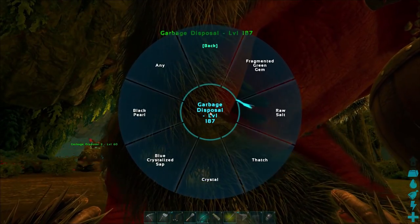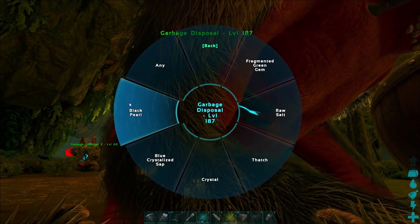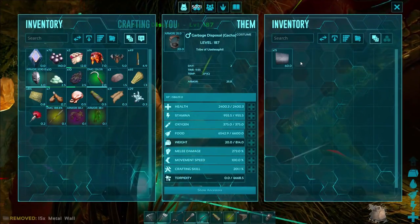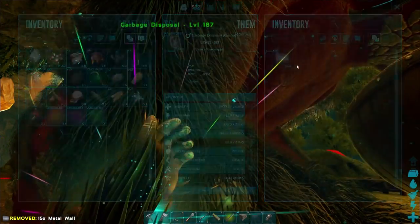The first method is having a gacha tamed. If you have a gacha tamed, you can go to its production tab and one of its options may be black pearls. If you have that option, that's fantastic. If not, go tame more gachas until you do have that option.